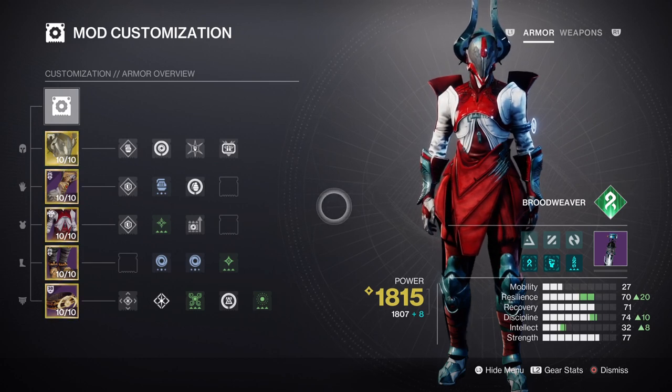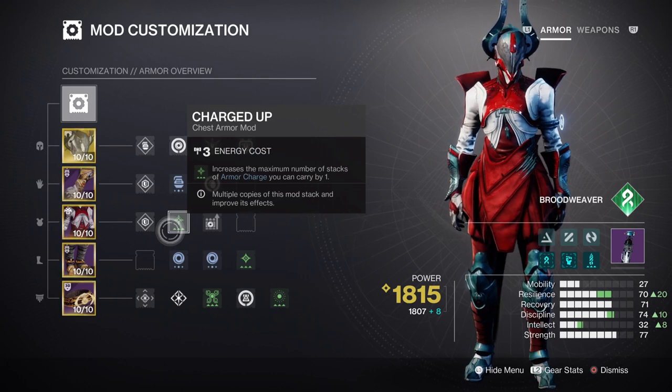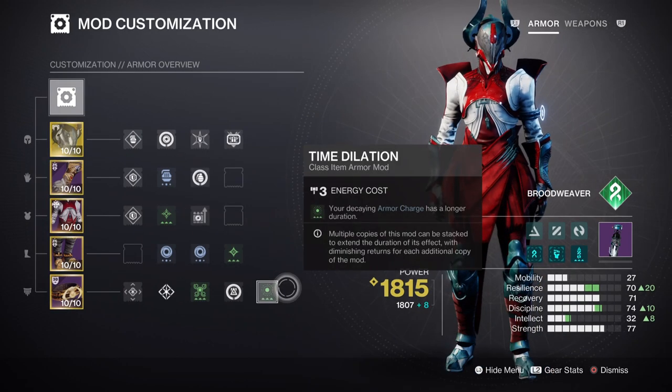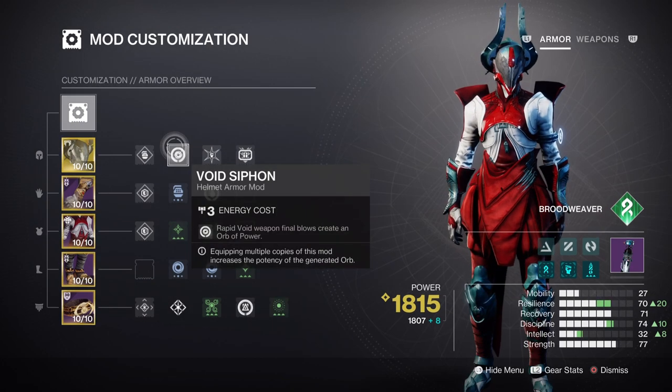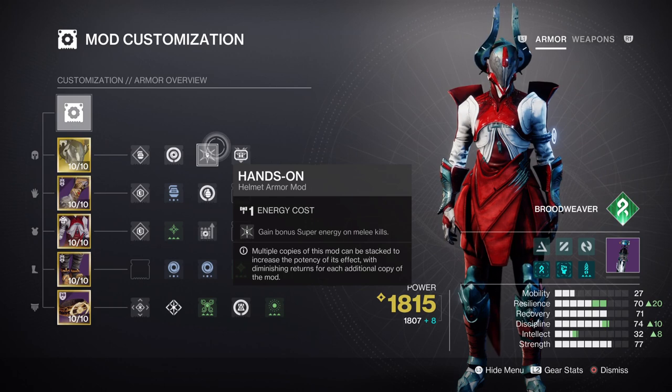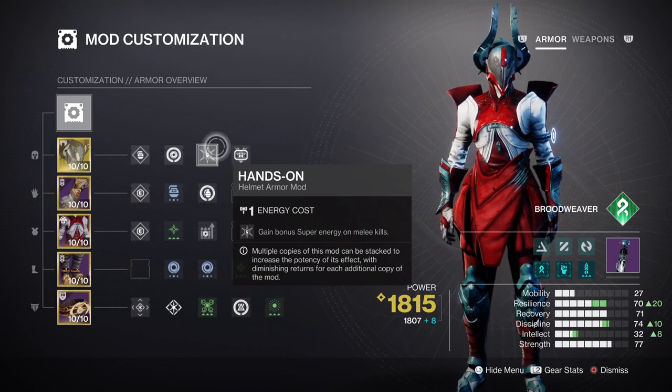For Armor Charges, Charged Up and Stacks on Stacks will give you a plus one to charge stacks and make each Orb of Power collected count as two instead of one. This supports our Void Weapon Surge mods for the special weapon being used, and the Time Dilation mod will increase the duration by 5 seconds extra. We also have the Void Cypher mod to help create Orbs of Power via our chosen weapon, and the Firepower mod will help greatly with using our grenades so frequently. You may also want to add Hands-On or similar armor mods to further support the build.